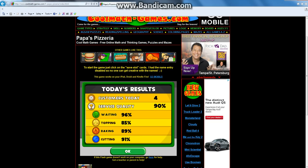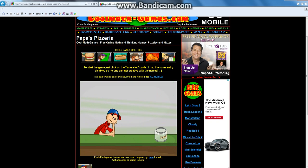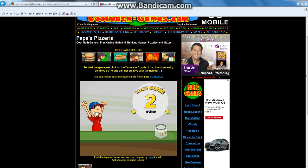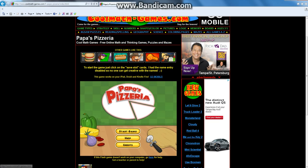Okay, so here's my score: customers today — four. Quality 90, waiting 96, toppings 85, baking 89, cutting 91. The highest was 96 for waiting, which is pretty easy to do well on. I'm rank two now! Hope you guys enjoyed. I'll probably be doing this more often. Bless you if you sneezed in this video — okay bye guys!